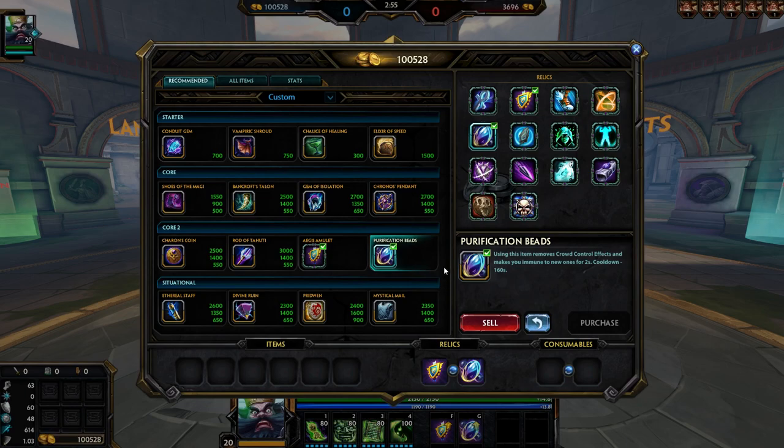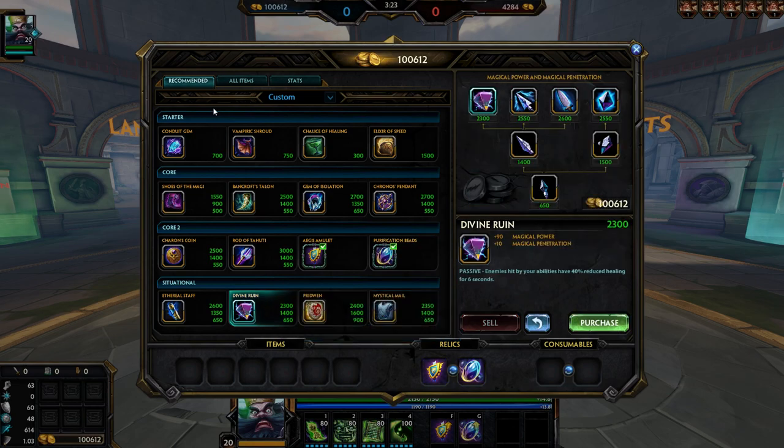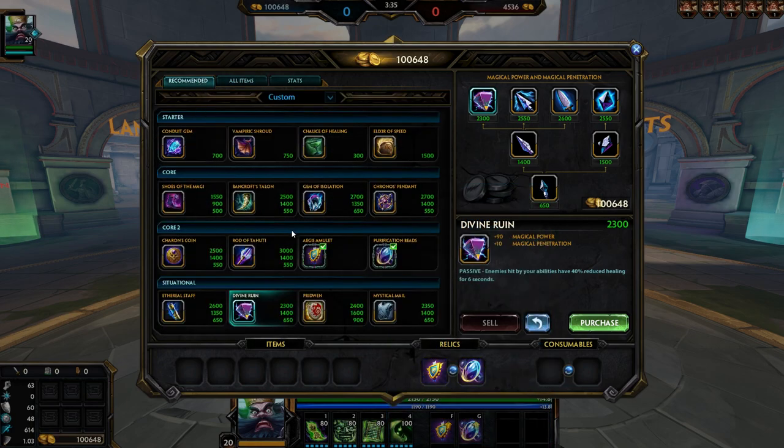I've put a rough layout here, but the build is not one specific build you always use in every game. The items you buy depend on who you're fighting. For example, if there are no healers on the opposite team you don't need Divine Ruin, but if they do have healers you'd get Divine Ruin, or Tainted Steel into Tainted Breastplate if they're physical, or Tainted Amulet if they're magical. These are situational things, but there's a general build theme.